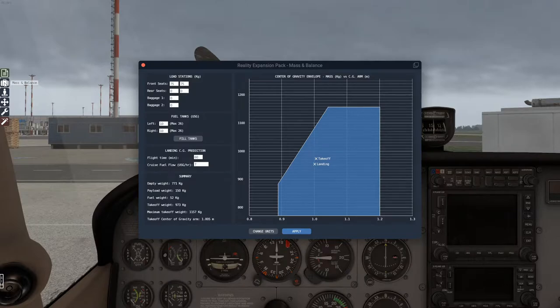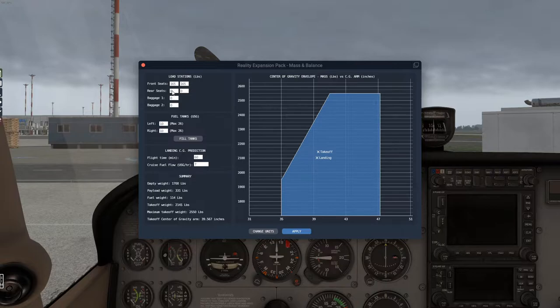We also have our mass and balance so you can make adjustments here. I have 275 kilograms of people in the front. We have about 10 gallons of fuel in each tank. The weight is at 165, which is probably a little on the low side, so let's add some more — 190 for the pilot and 165 for the passenger. Let's apply that change.